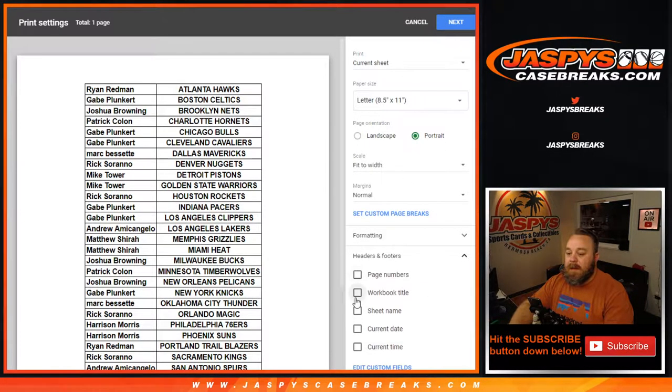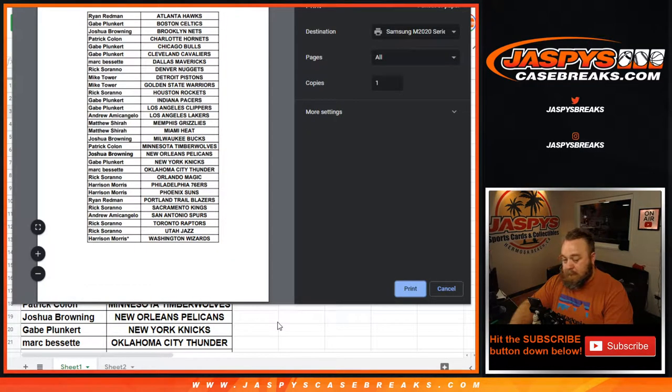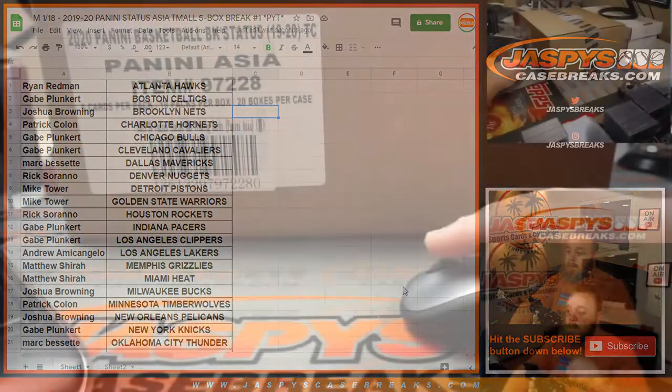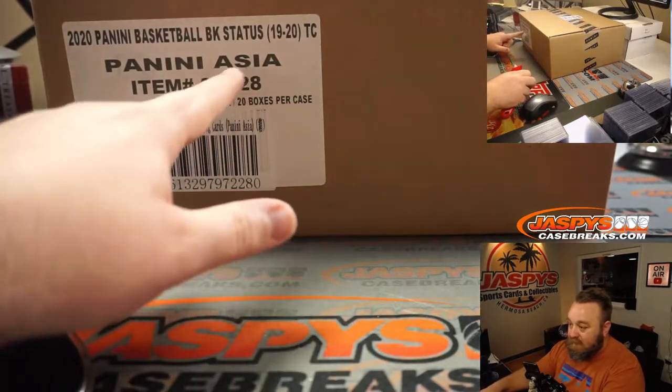Let's print and rip! This is from a fresh case, so we've got to figure out which five boxes we're doing — 20 boxes in a case. Here is our case. You can see: Status, Asia, Tmall.